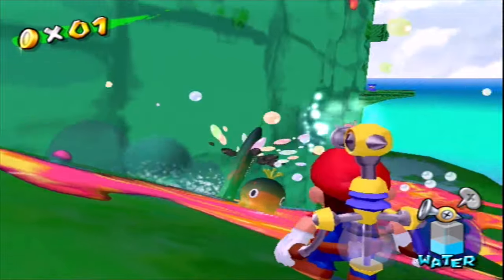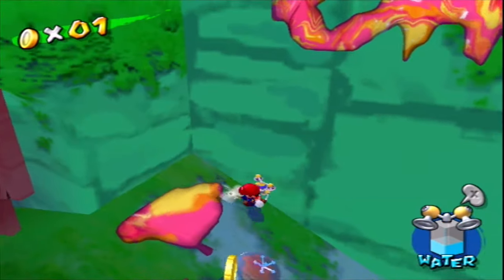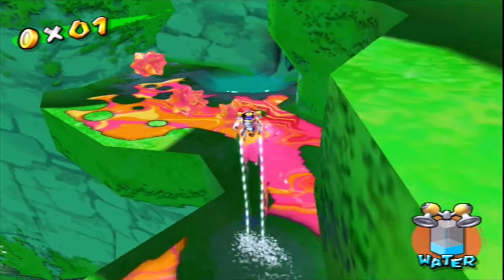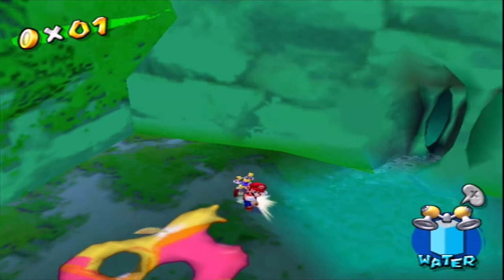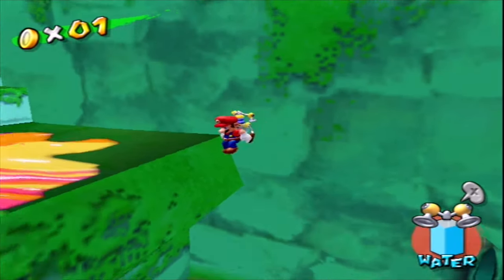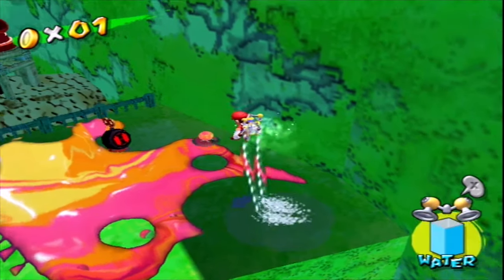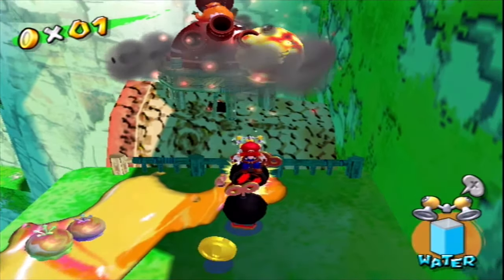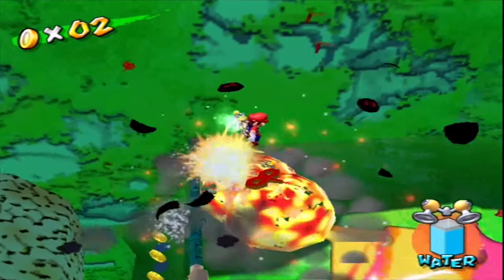Over here is a nice little convenient spot to refill your water, which is nice. Wall jumps are definitely good for this. I remember this one being tricky because there's a wall here but it doesn't really want to be a wall sometimes. So this is essentially refighting the mole that threw bombs — it's not really fighting him, it's just throwing bombs back at him. It's worse because you actually have to make sure you don't fall off, which I'm kind of getting lucky at right here.